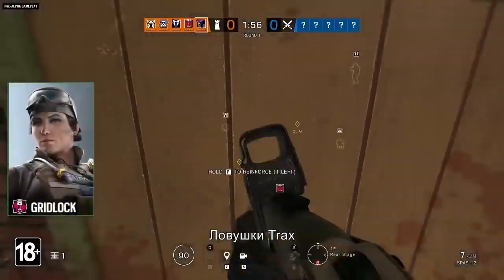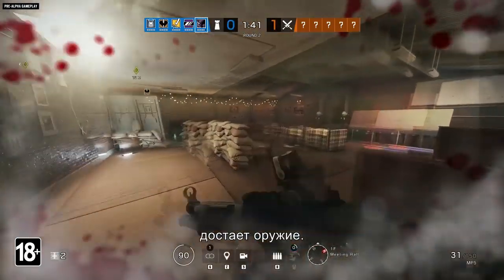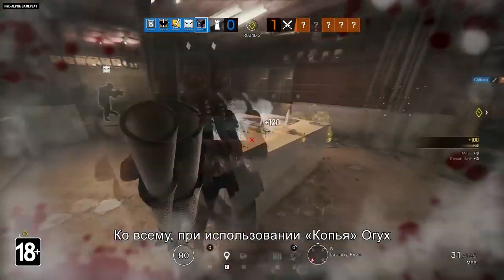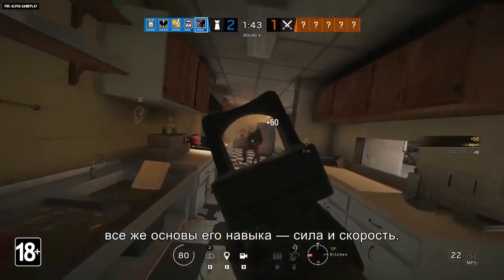Gridlock's track stingers and Nomad's air jabs can interrupt his dash, and it takes a moment for him to get his gun back up after dashing. Plus, Oryx's footsteps aren't exactly subtle when he dashes — his ability is more about speed and strength.